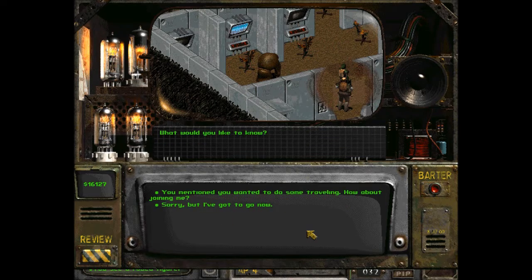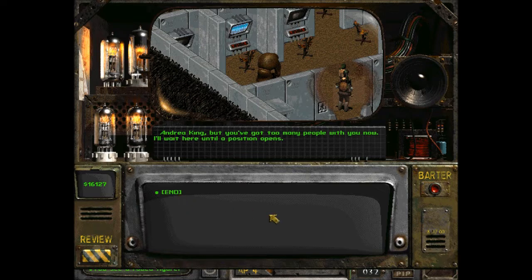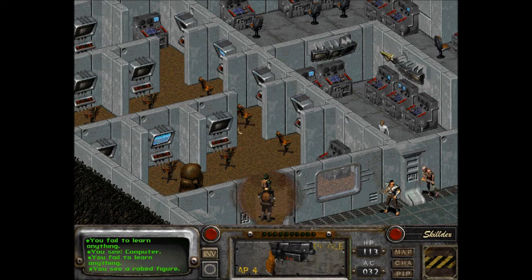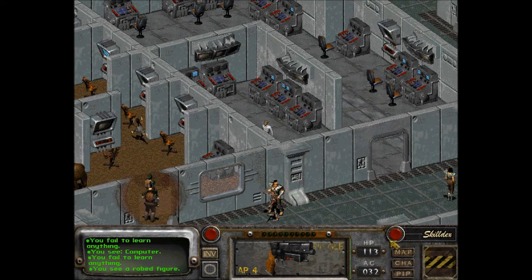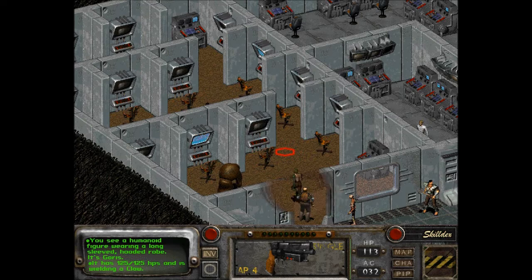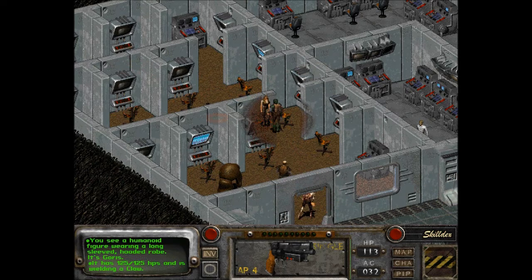You mentioned you wanted to do some traveling — how about joining me? Andrea King, you've got too many people with you now; I'll wait here until the position opens. Cool — we can come back for him. Goris the Scholar is good for making stim packs once in a while, but we usually don't have the ingredients. It's the syringes we're missing. He's wielding a claw — maybe he is a deathclaw but studying the deathclaws.